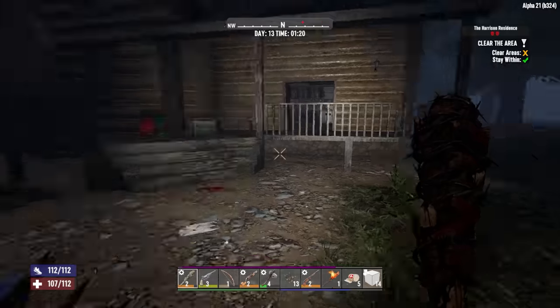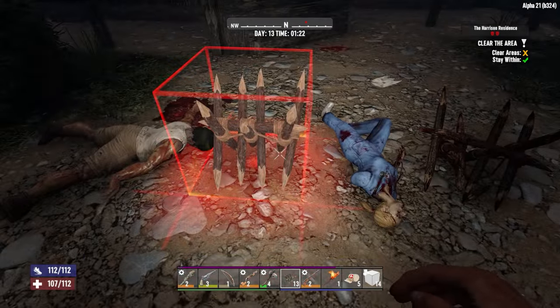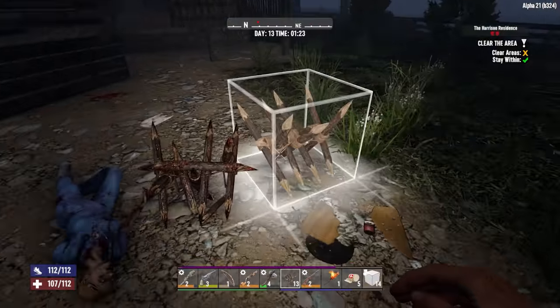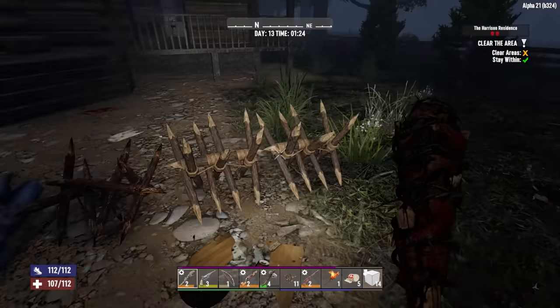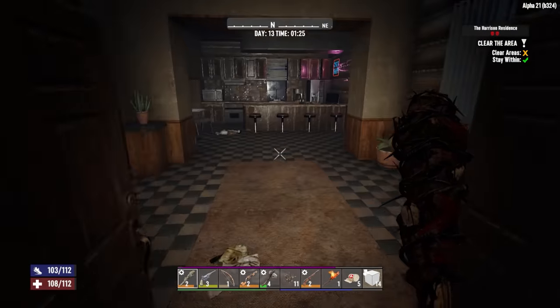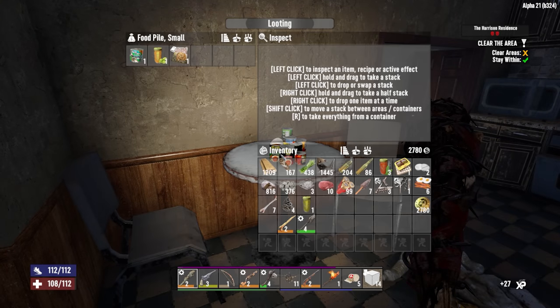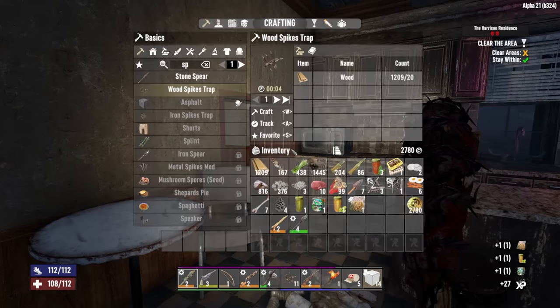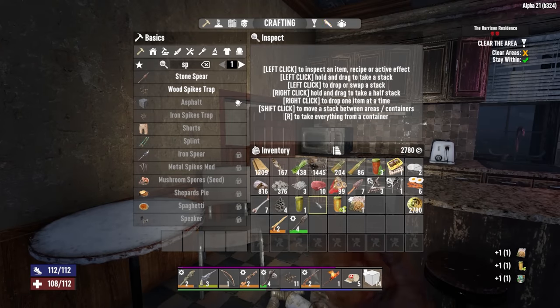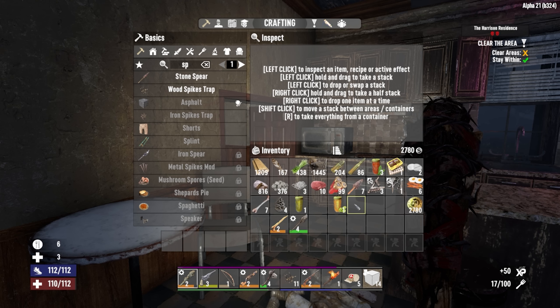Clear the area still. Let's reset. Boy, these spikes are so picky, aren't they? They don't like to be anywhere. We got another fallback. We've done some damage. We're going back in. And this is actually my first nighttime job in Alpha 21.